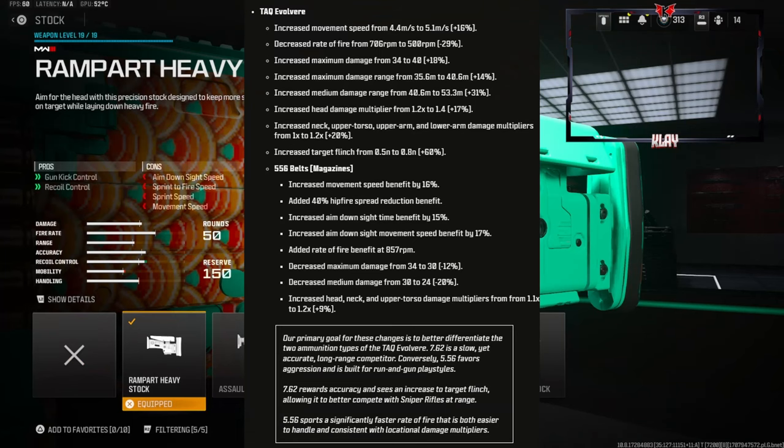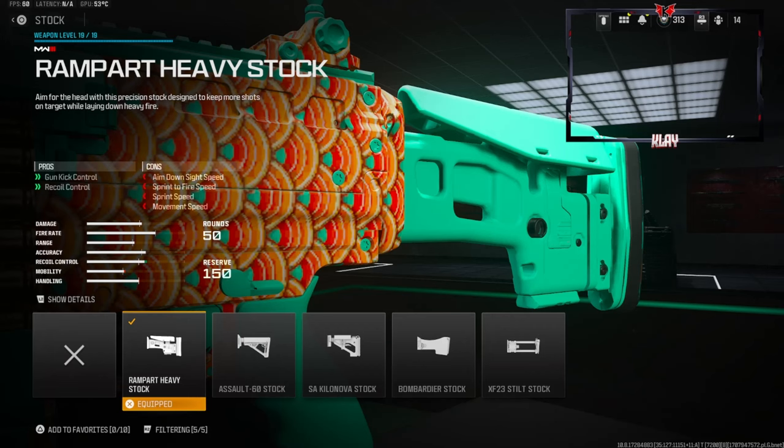Before getting into everything, I'll throw up a screenshot of everything that got buffed. On the stock we're going to be using the Rampart Heavy Stock for gun kick control and recoil control. The cons are aimed outside speed, sprint to fire speed, sprint speed, and movement speed.